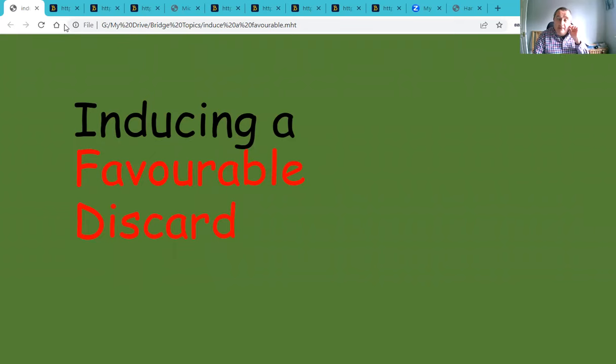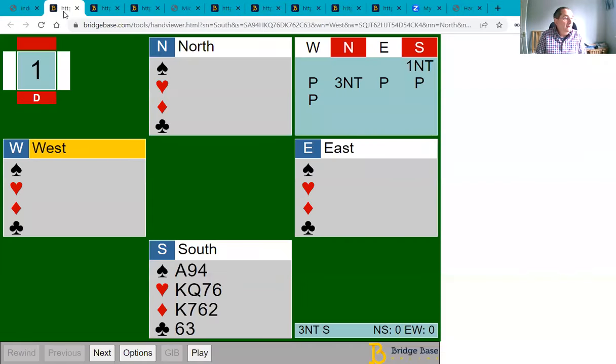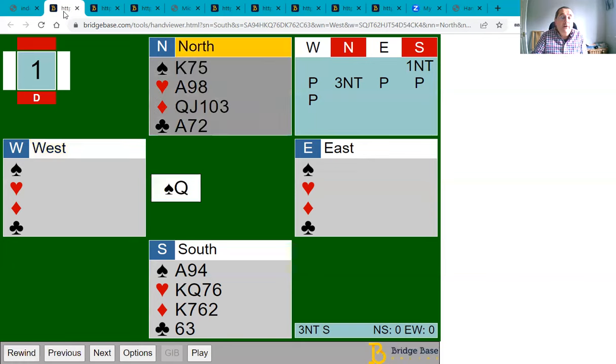We're going to look at some aspects of declarer play where you can sometimes gain an advantage if you can get the opponents to discard something that will help you. So let's have a look at this hand where we bid one no trump and my partner raises me to three no trump and the opponents lead the queen of spades. Let's stop to make a plan.